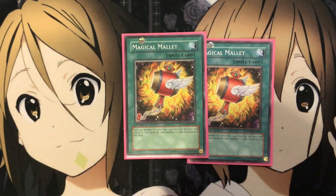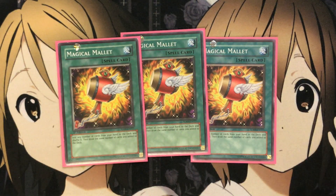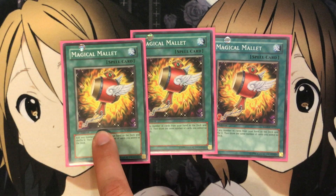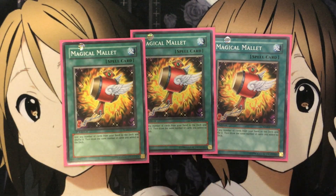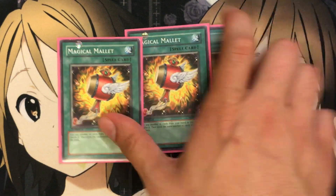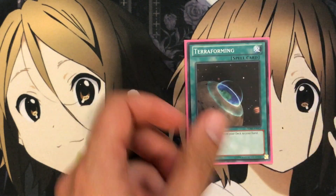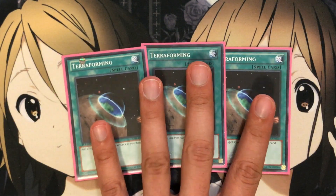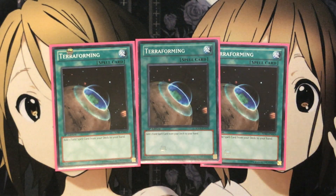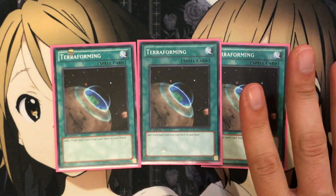I also run three Magical Mallet for the fact that, yes, it's fine if you draw the Spirit Messages from your deck to your hand, but putting them back and getting more relevant cards helps with Magical Mallet just because you can search them out with the Destiny Board. There's actually one game where I drew this and all four of the Spirit Messages, which would basically leave me as an open target. So I used this, put back the Spirit Messages, and drew a much more relevant hand. Also three Terraforming — I know I only run three of the Dark Sanctuary card, but you need to draw that card to make this deck as relevant as can be, so three Terraforming just so you can grab it even more consistently.